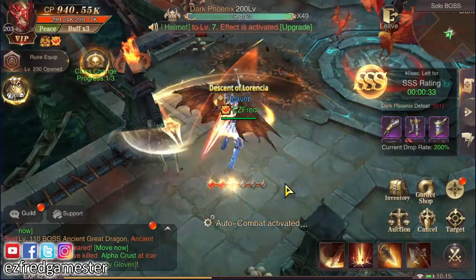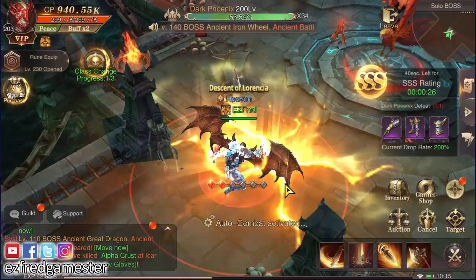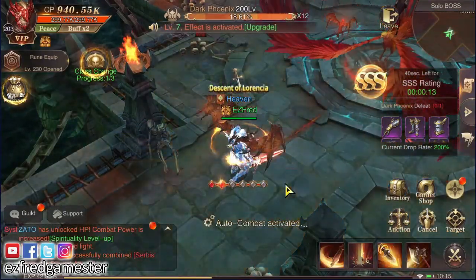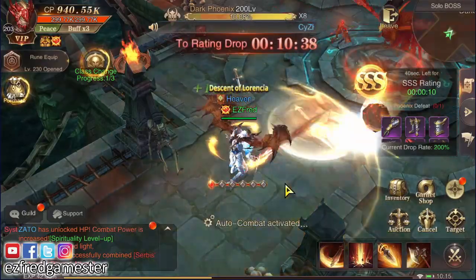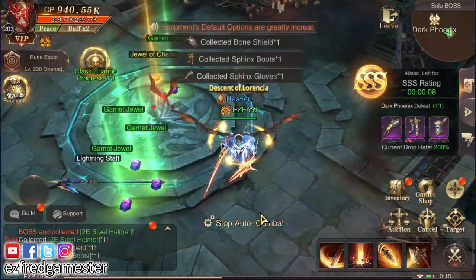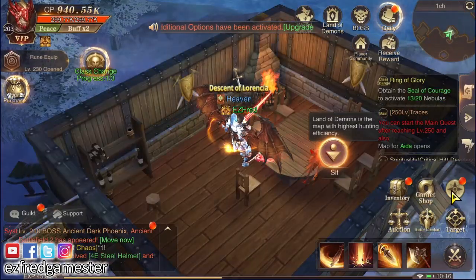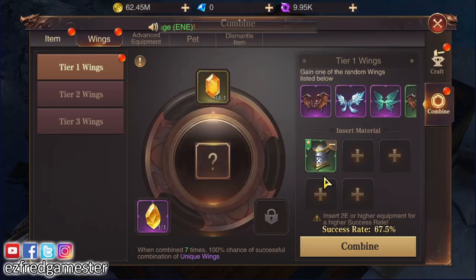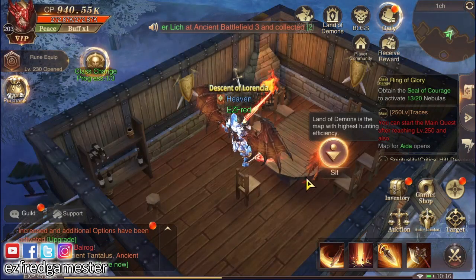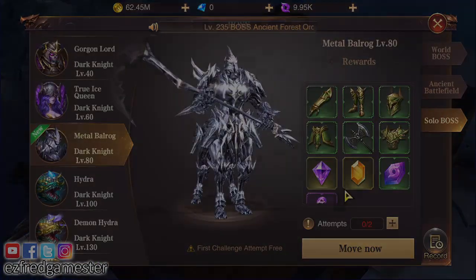I also have a video about Dark Knight STR versus energy type where I explain the differences between choosing one over the other — I'll post the link in the description and put a card on top. But make sure you finish this video first if you want to know how to craft wings at 100% success rate. We now have two 2E items — 67.85% — good, but I want 100% so we don't risk breaking anything. Just one more.